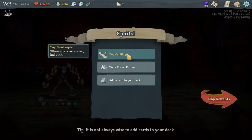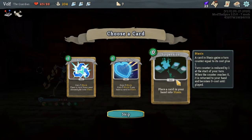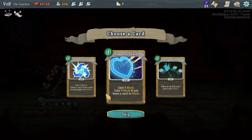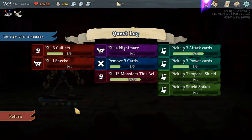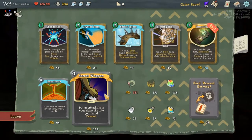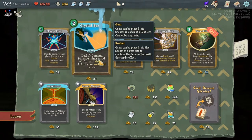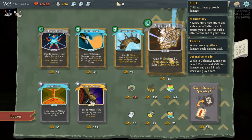Okay, what's this — whenever you use the potion, gain HP. Place a card in your hand into stasis — not bad, but I won't take it. I'd rather take stasis to be honest, we win the missions for the other mods. He has quite a lot of unique mods for himself. Gain 12 block and some thorns if you're in defensive mode — you get two thorns, six block.